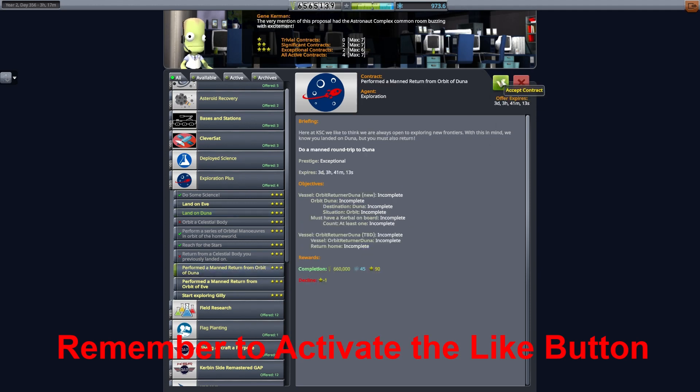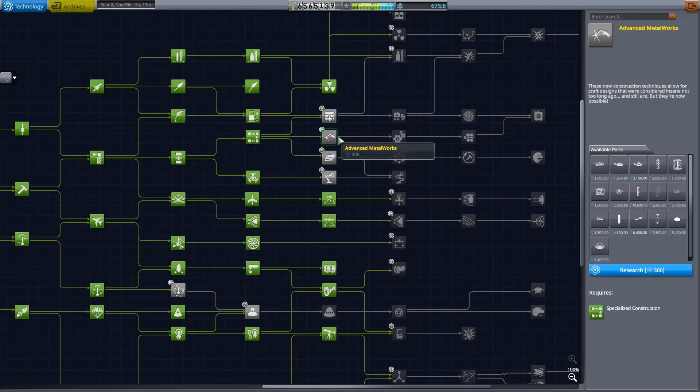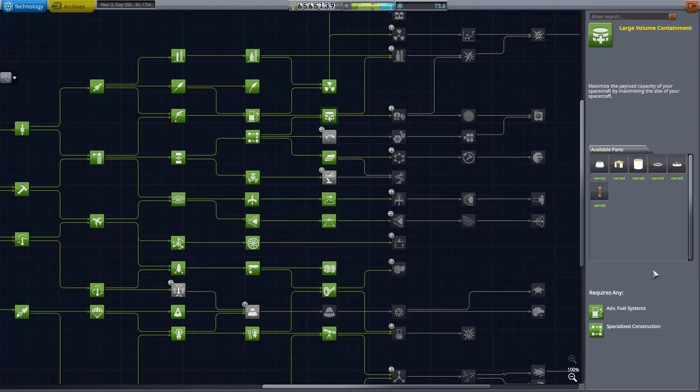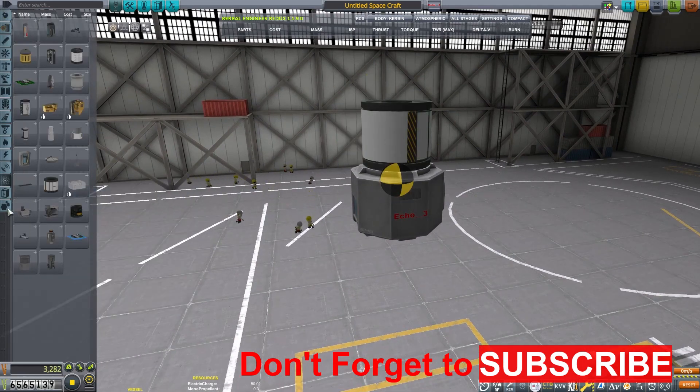I like to maximize my funds by getting as many contracts fulfilled in a single mission. Let's pick up a couple more technologies - I want these rover wheels and some bigger fairings. That'll just help us get to Duna a little bit more easily. Now let's build a rover.